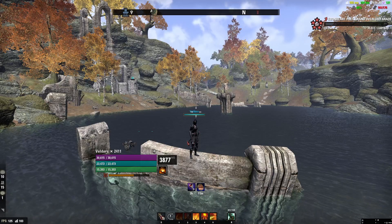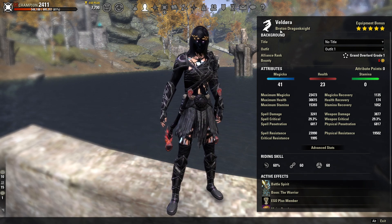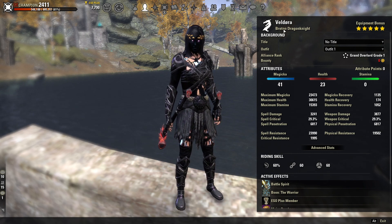All right guys, let's get started. First things first, we're going to look at our character sheet. We want to be a Breton on our Dragonite. I think Breton is the best race for Magni-K because of the reduced cost passive on your magic abilities — I absolutely think it's phenomenal. You have so much damage on this build regardless, so that extra bit of sustain is really noticeable.